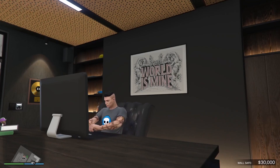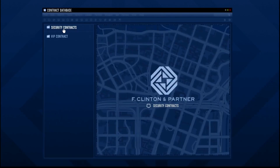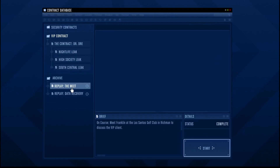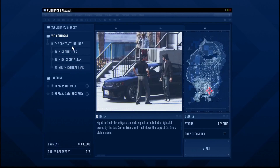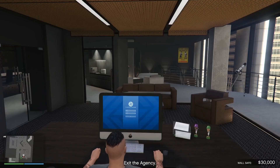Sit at your desk, be a CEO, and clock in security contracts - that's what's on double dollars and RP. I had a quick look - you could do all the Dr. Dre missions but I don't think those are double dollars, just these. It's 84 grand for this one, so I accept it and scoot off.